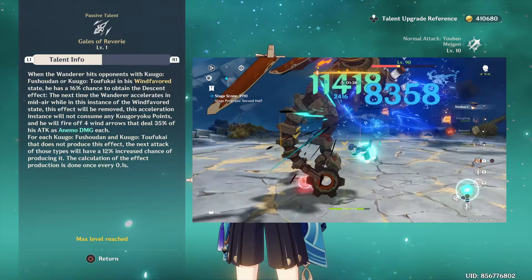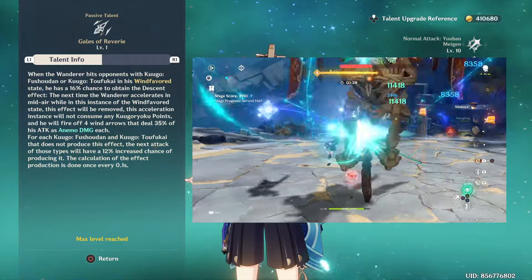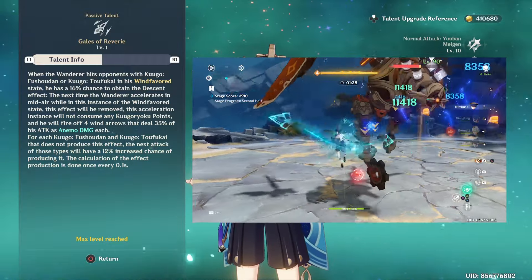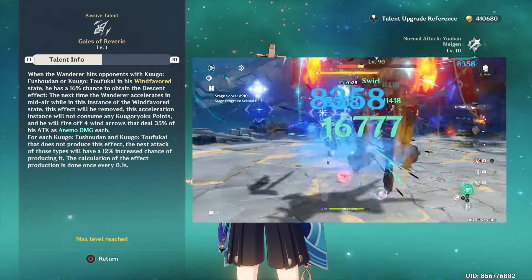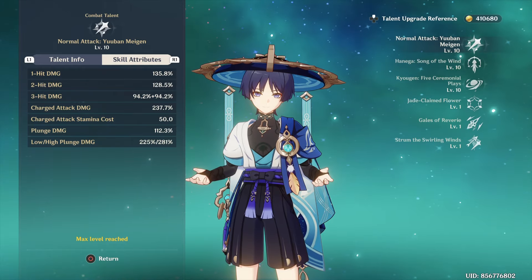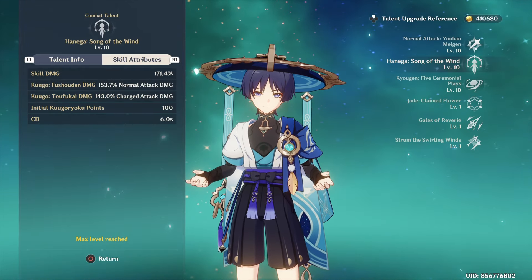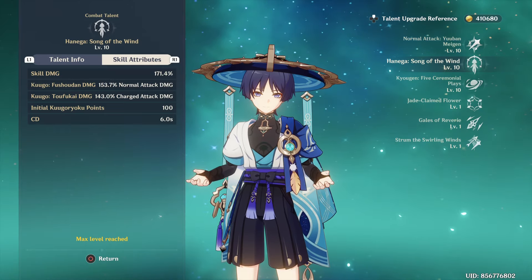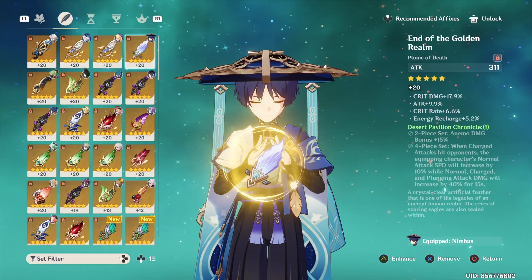When you have the buff, you can dash and he will fire 4 homing Anemo missiles at enemies, dealing 35% of his attack each. If your enhanced attacks don't give you the buff, your chances increase with every attack in the Wind-favored state until you get that glow. For talent priority, I recommend prioritizing his normal attack since that's where most of his damage comes from, then his skill since it adds more damage to enhanced attacks, and finally his ult for that burst damage.